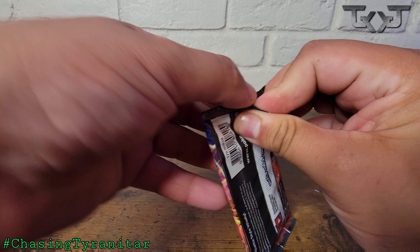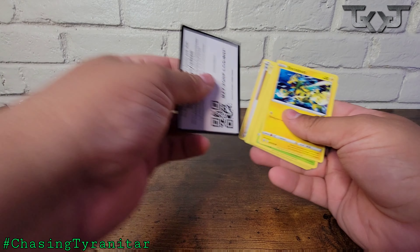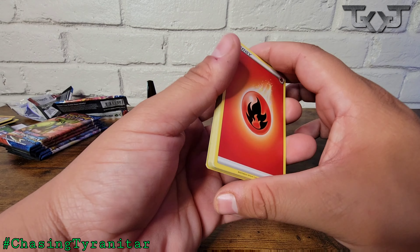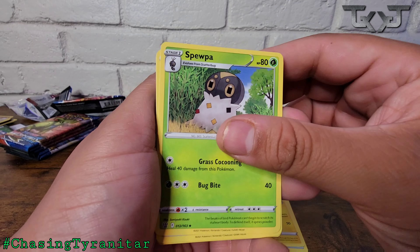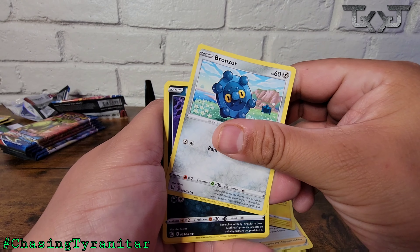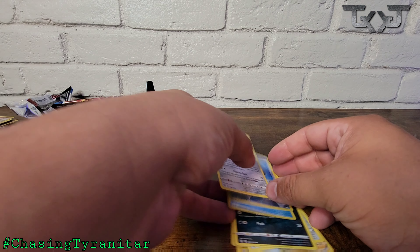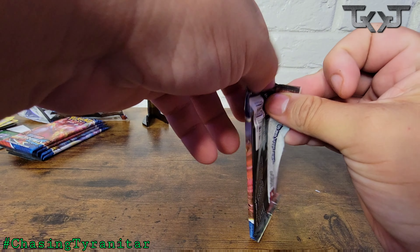The whole direction with this series is we're going to go through these packs as fast as possible. The goal is really just to find that alternative art Tyranitar — that's what I'm after, along with the Urshifu Rainbow VMAX. Pack three: Electabuzz, Bellsprout, Bronzor, Murkrow, Horsea, a Reverse Holo ExpShare, and an Edgy Slash. Three duds to start off this ETB.